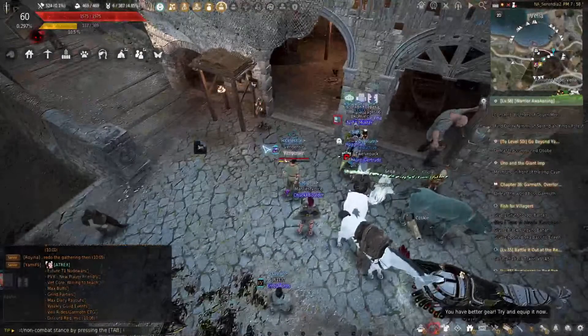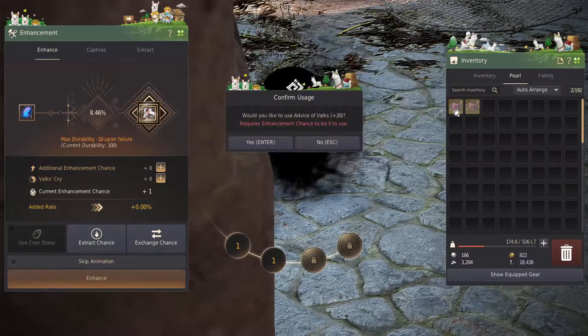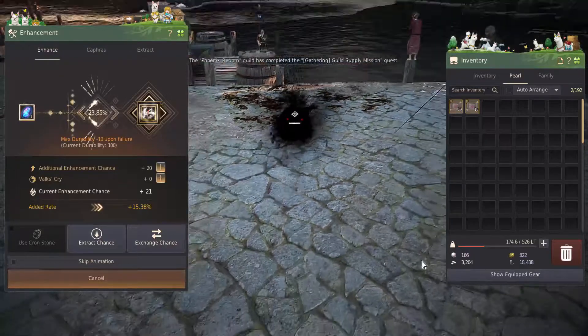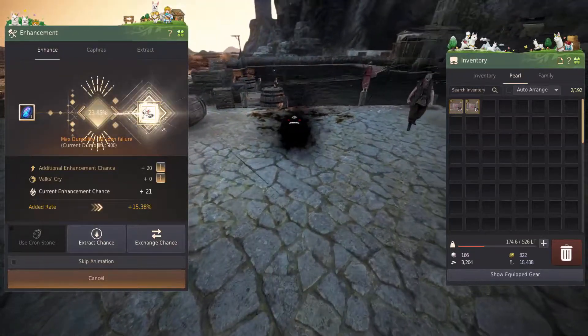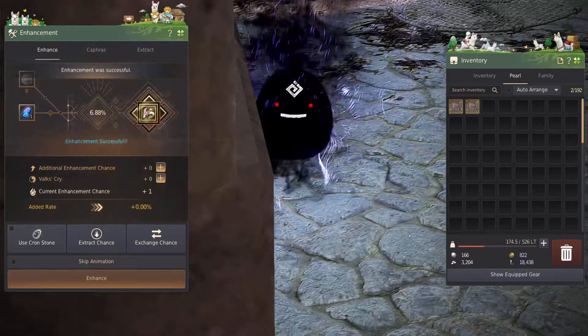The idea is to take this Pride Geath and dump that in there. I'm going to do my stacks a little different than I normally do. I'm going to try from PRI to DUO on 20 to 30, and from DUO to TRI we're going to start with a 30 stack. If it hits 50, we're going to switch over.